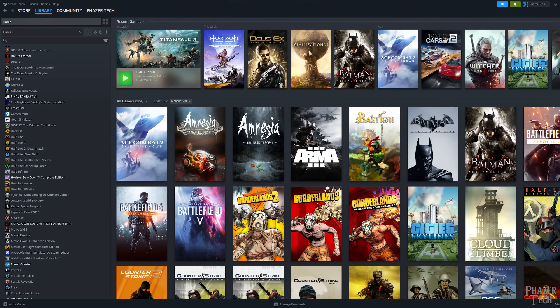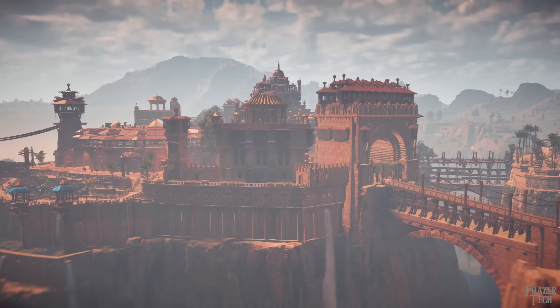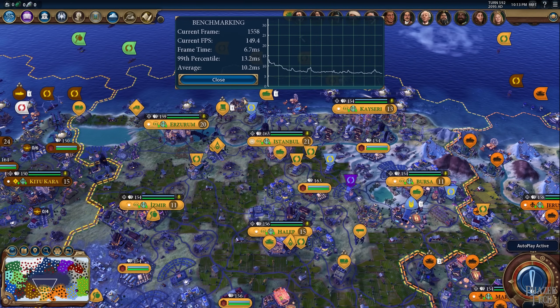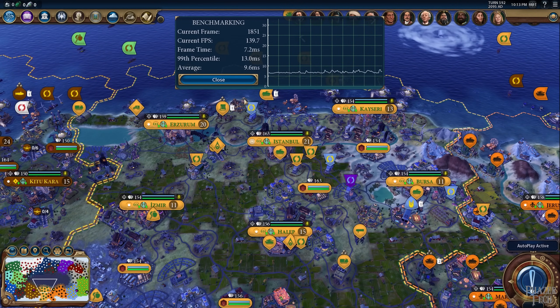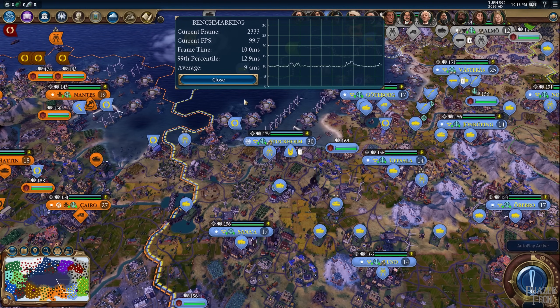As far as games go, I actually haven't purchased a new game for a while since I already have a bunch of older games on my backlog. So the games I chose to bench are slightly older. I'll be doing Batman Arkham Knight, Horizon Zero Dawn, Deus Ex Mankind Divided, and Civilization VI. I know four games isn't a whole lot, but I think the results still give good insight into performance.